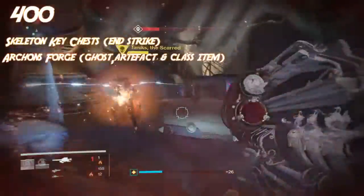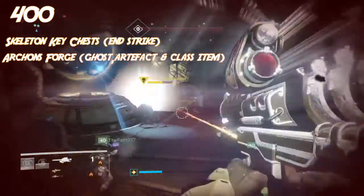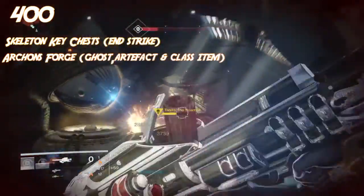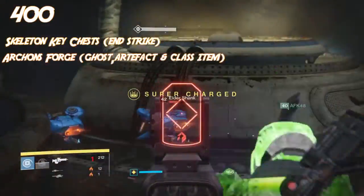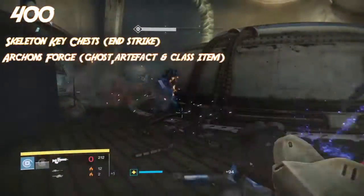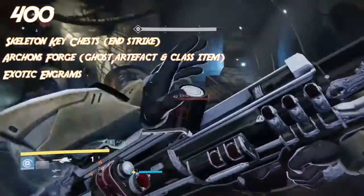Archon's Forge also drops class items at an extremely high level, as well as armor which can drop at a relatively high level as well. Once you do get to 390, you want to start popping your exotic engrams at the cryptarch to use for light level gains.